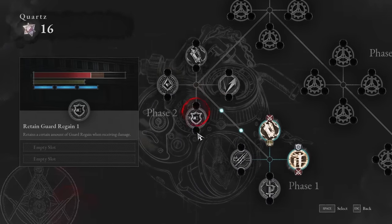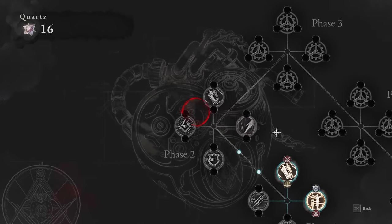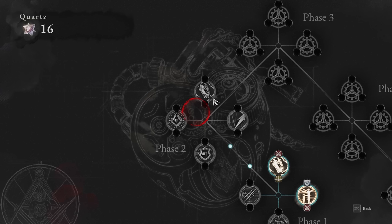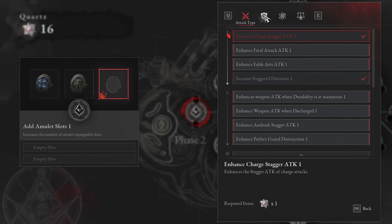That unlocks phase two. In phase two you've got retain guard, amulet slot, pulse cells, and rising dodge — I think these three are some of the best on the whole tree. The number one thing I'd go for is amulet slots. This is huge. You're going to realize amulets have incredible power later on. You get things like plus four motivity rings, plus four technique amulets, which give pure damage, plus max HP, plus item equipment carry limit. They're really, really important.